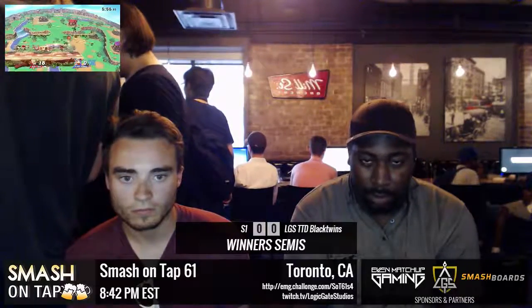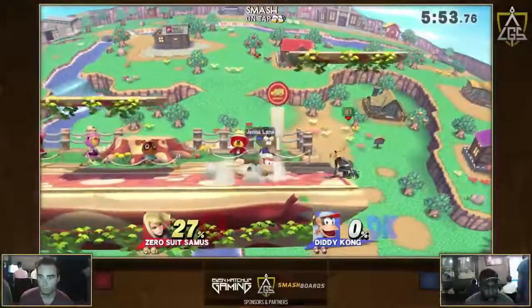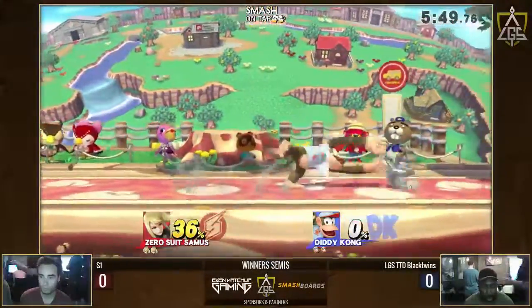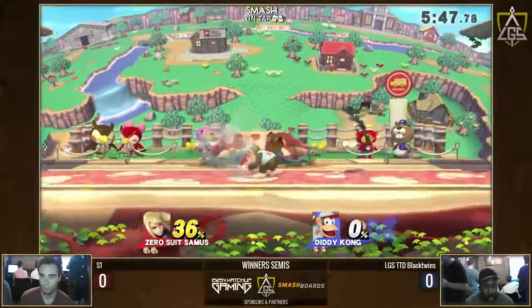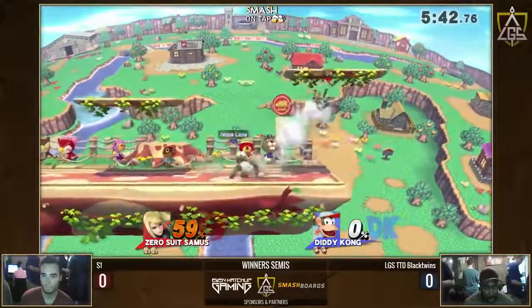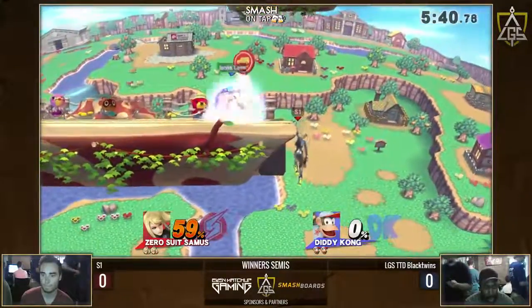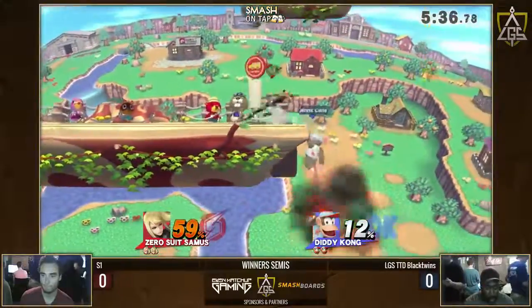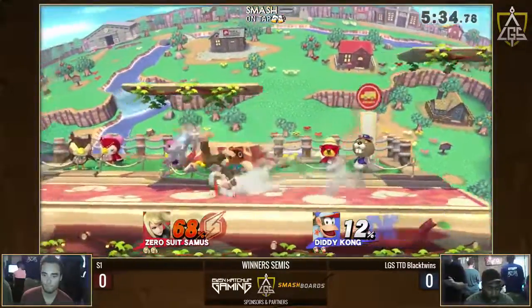And they're starting off. Some nice aerial spacing. Yeah, DKong's neutral seems to be controlling the match right now. Knows those Zero Suit shenanigans, doesn't let him down B off the ledge. But there's stuff like you just gotta try.